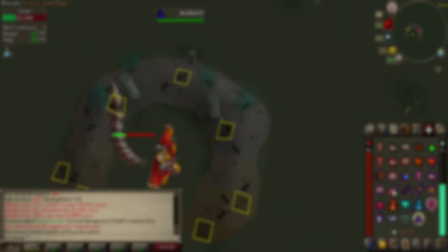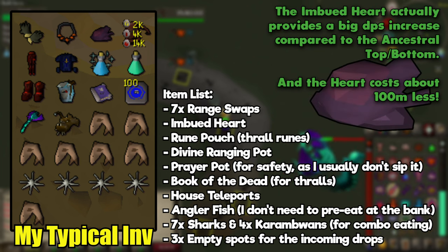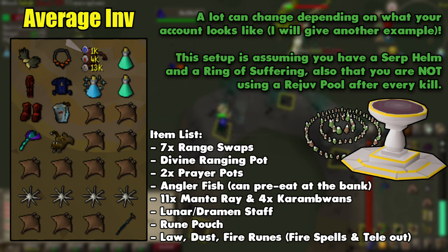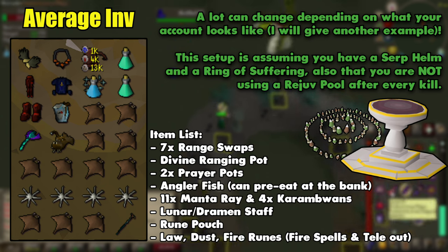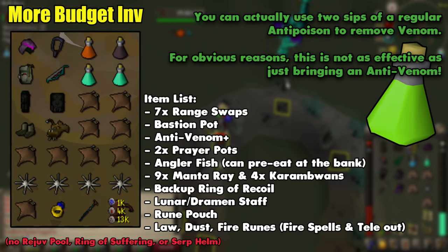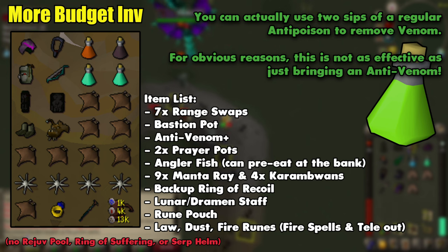Now we can move on to inventory. I'll show you what I bring for transparency, but my combat stats are maxed and I hit my rejuve pool after every kill, so most likely yours is going to look a little different. The Imbued Heart gives a nice DPS increase if you're using a Trident or Slayer Staff, but does very little if you're going with a fire spell. This is more of what your inventory is going to look like — you'll need to play around with it depending on your gear and stats, but it's a good template. No Serp Helm means you should take an Anti-Venom, the runes in your Rune Pouch will change with what spell you brought, and you can drop a Prayer Potion or extra Recoil and bring more food if you're just going in for one kill. Don't be afraid to experiment.